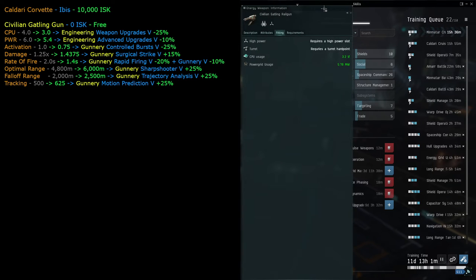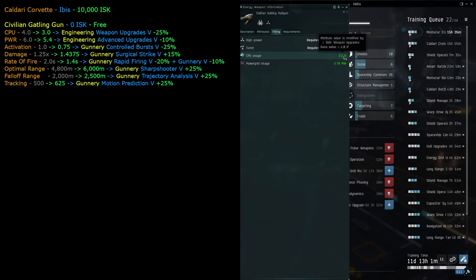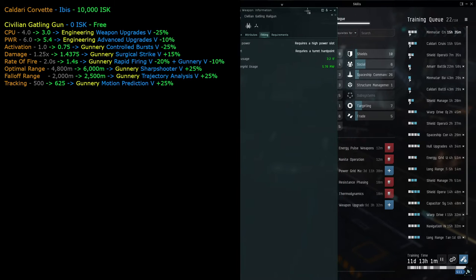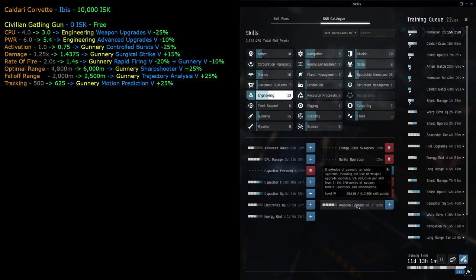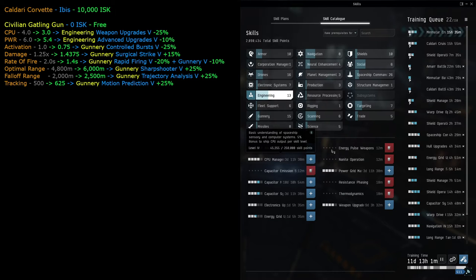Weapon upgrades at level 5 would reduce CPU usage by 25%, bringing it down to 3. We have level four so we're almost maxed. Advanced weapon upgrades reduces power grid usage by 10%, bringing it to 5.4 from 5.76. If you don't have weapon upgrades level four yet, you'd want to get it - we already have level four so we won't train it further right now since level five takes over nine days.